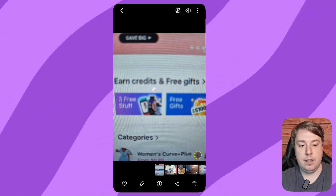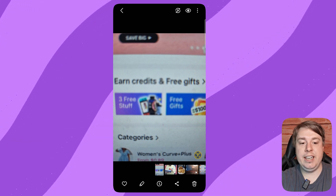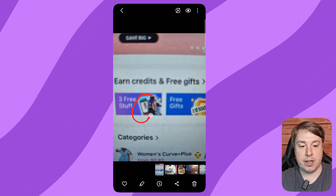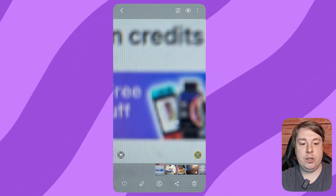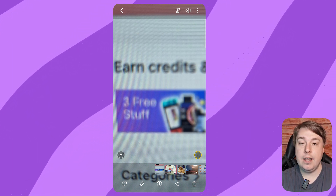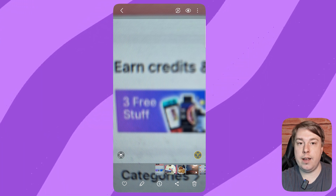This game is called 'Three Free Stuff' and it will allow you to win a Nintendo Switch. All you need to do is pick three items you want to win from Temu — you can see the Nintendo Switch right there in the picture. You click onto the 'Three Free Stuff' game, select two other products randomly, then type 'Nintendo Switch' into the search bar and select it, then play the game to win.